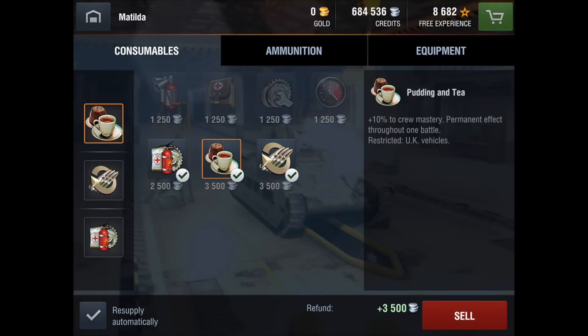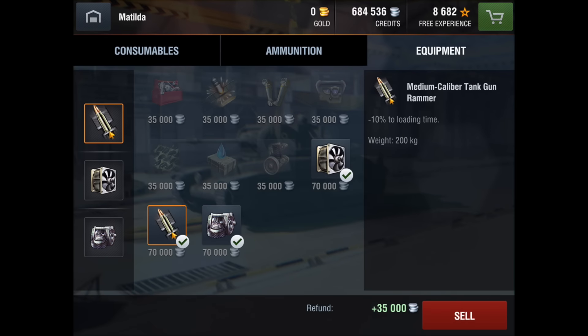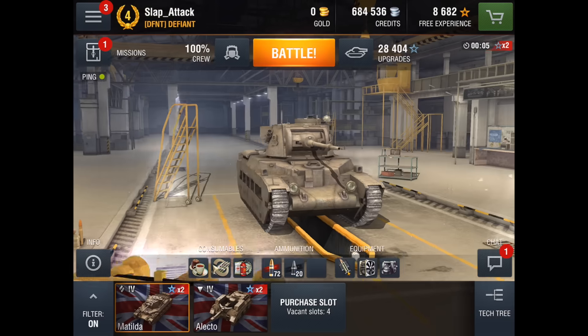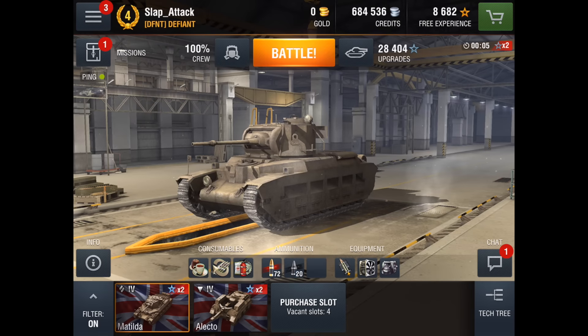That pretty much completes the rate of fire buff. Adrenaline gives 25% loading speed for 30 seconds, which is absolutely insane, plus 10% chance of damaging your enemy's modules. So once we have adrenaline on, plus the Tea, medium caliber gun rammer, and improved ventilation — it's just going to be absolutely insane on top of the already insane rate of fire the Matilda has by default. Let us go in-game and check it out.